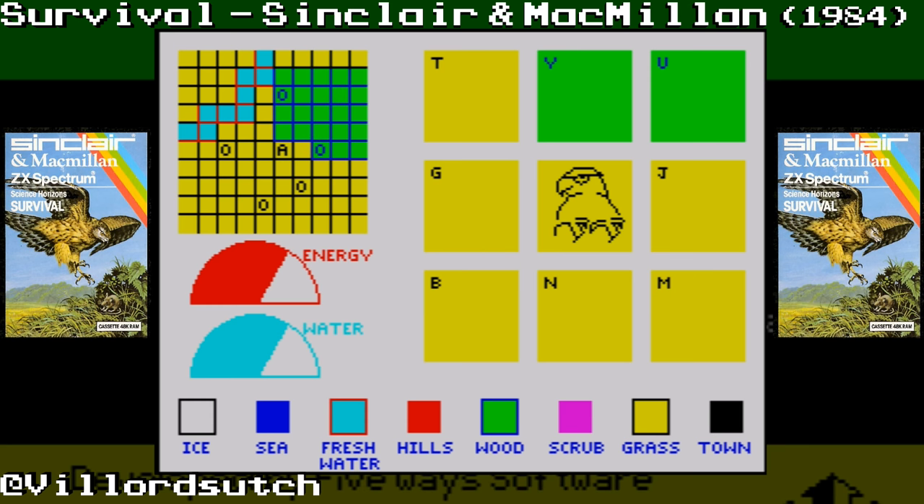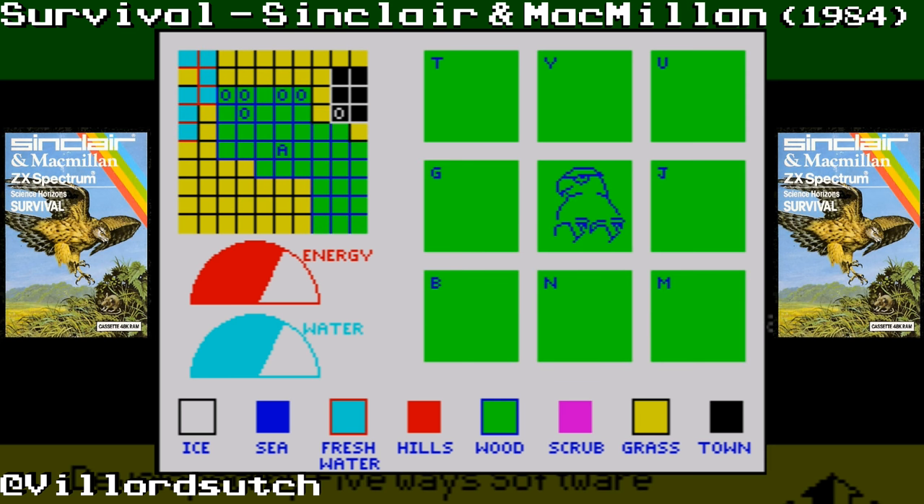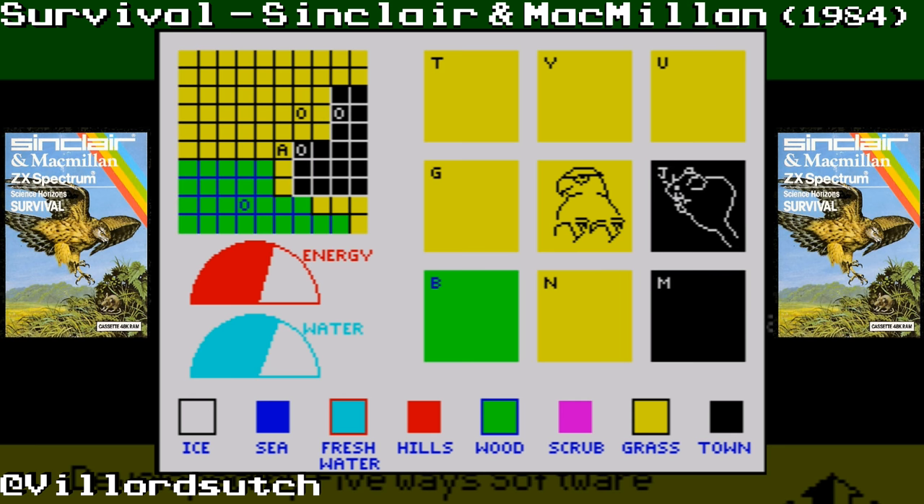Now, in this game, you select an animal of the wild. I have picked a hawk, though I could have picked a lion, or a bumblebee, or a robin. I've gone for hawk, and because I've picked a hawk, I can see great distances, so I can see prey from many a mile.